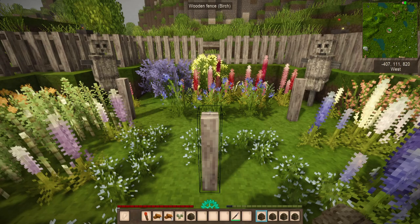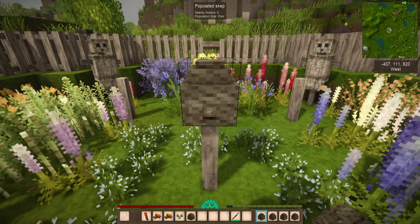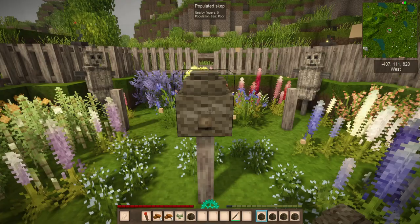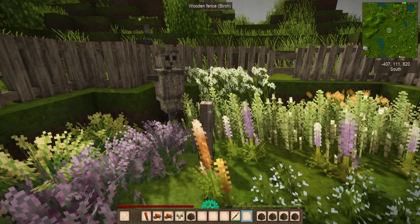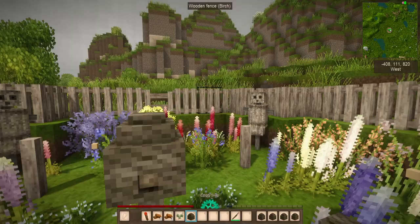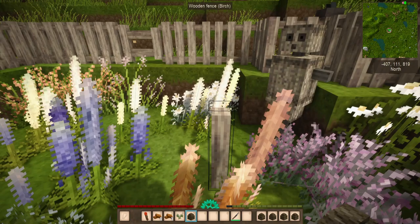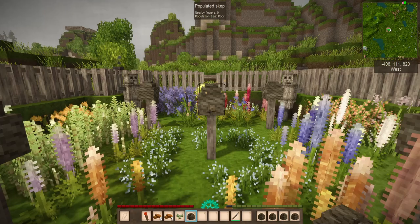Just right-click while holding the populated skep and you will place it where you are aiming. I'm in creative mode so it created a duplicate, but you can see it says nearby flowers: zero, population size: poor. Remember, it might take maybe five minutes, sometimes 30 seconds, other times maybe 10 minutes — but it will start increasing the population relatively soon. If you take some empty skeps and put them on nearby posts, when this hive gets populated to a high enough extent with enough flowers nearby, it will then swarm to nearby skeps. Keep it within about three blocks.